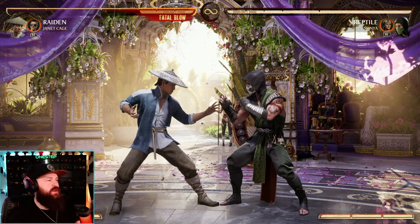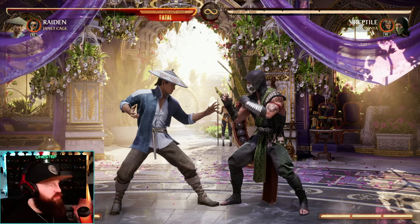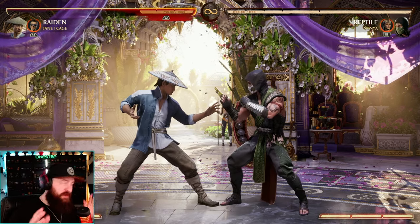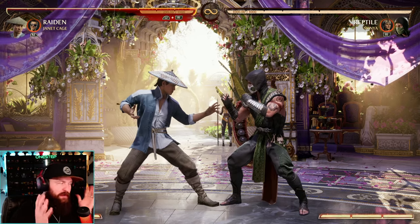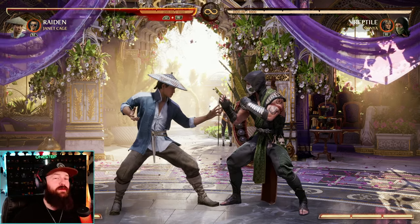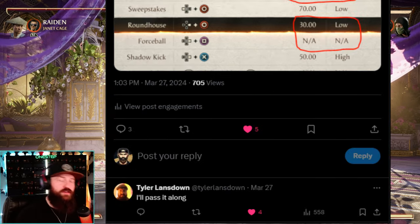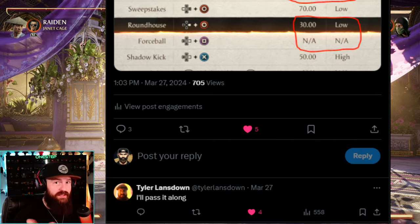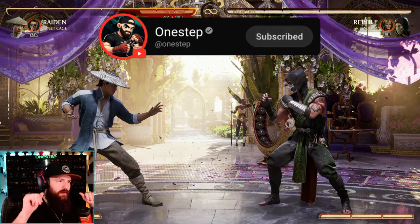What is going on my dudes, One Step here with kind of a dilemma I'm hitting with Mortal Kombat 1. With the newest cameo, Janet Cage, she in my opinion brought more problems to the game than people realize. I actually posted on X about this and even the community manager Tyler Lansdowne said he'd bring it to the team. With Janet Cage as the newest cameo, she did not bring a lot of technical problems — she brought more informational problems.